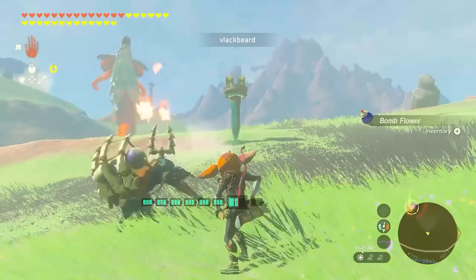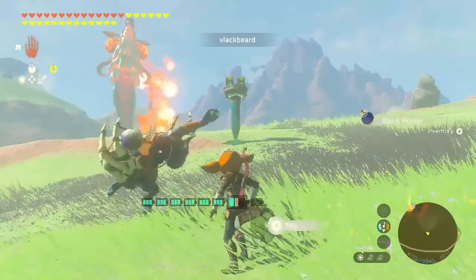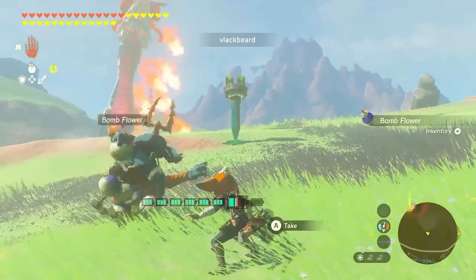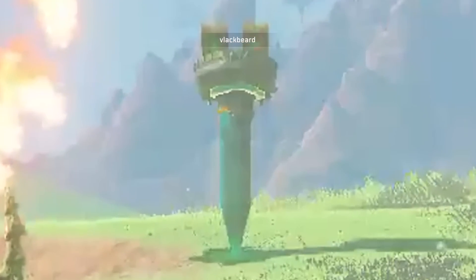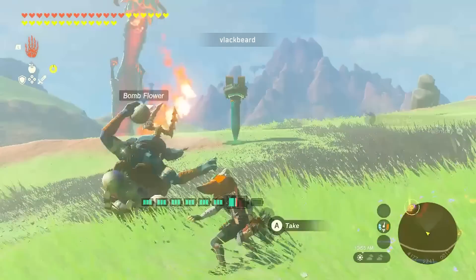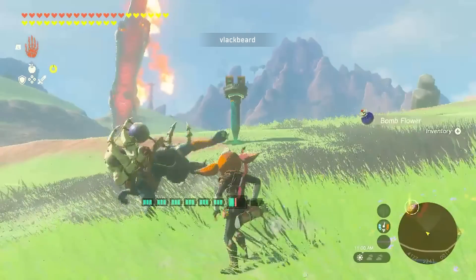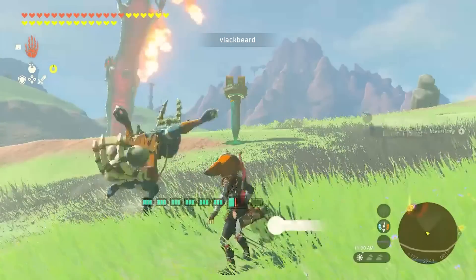A few episodes back we showed you the infinite bomb flower glitch. There were a few questions about how it was done. Well, Blackbeard has captured the setup they used. The Bokoblin aggros onto this upside-down homing cart that must be locked onto the enemy. Link must be wearing a mask that makes him invisible to the Bokoblin in order to not break the aggro.